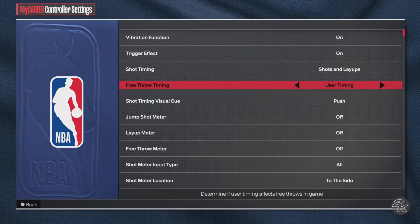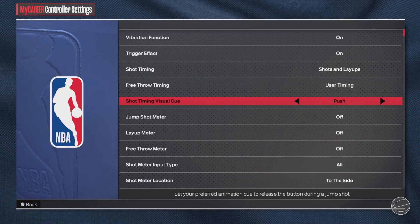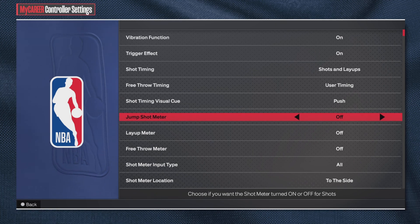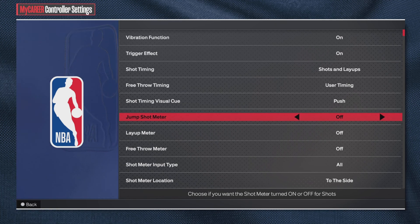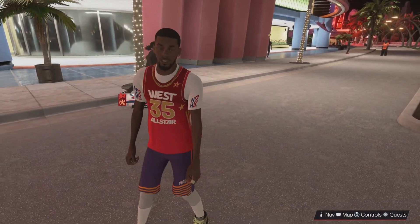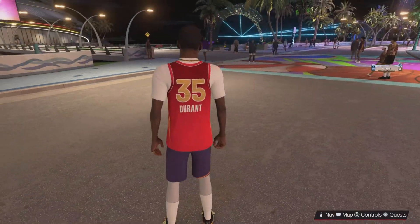Go to controller settings, set your shot timing visual cue to 'Push,' and turn your shot meter off. Simple as that — easy peasy.